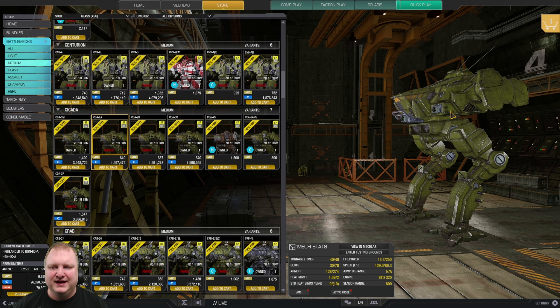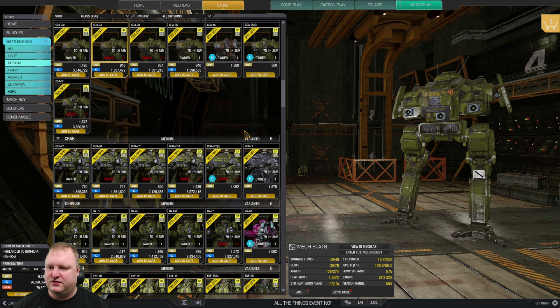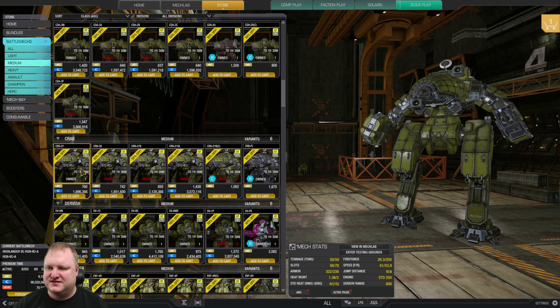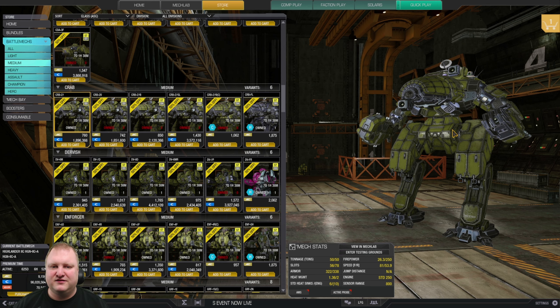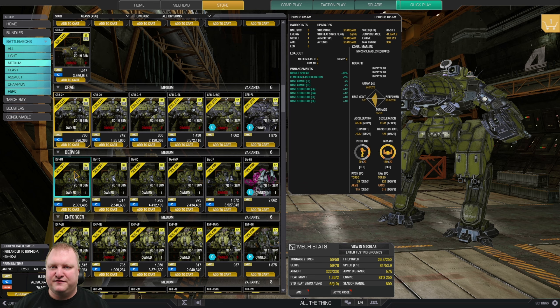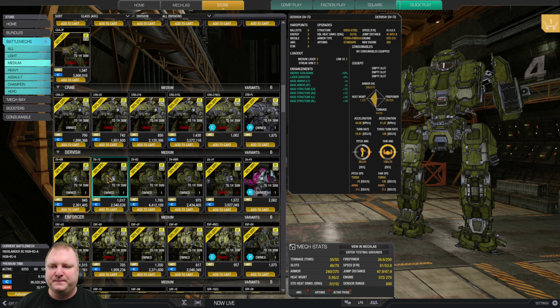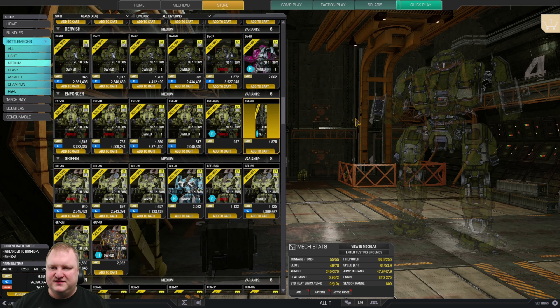Crabs: the Crab 27 with double AMS and medium lasers or medium pulse lasers — standard engine, nice zombie mech, very recommended. Dervish: all solid mechs. The 6M is a nice laser and missile brawler — definitely better than the 8D because it has the missile spread quirk. The other Dervish variants aren't as interesting.